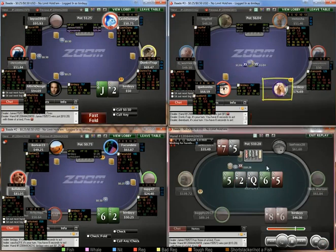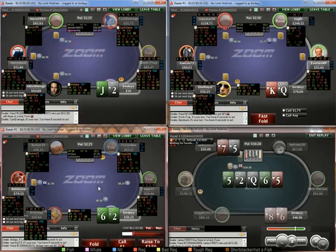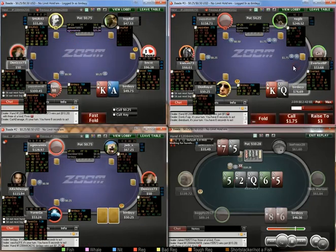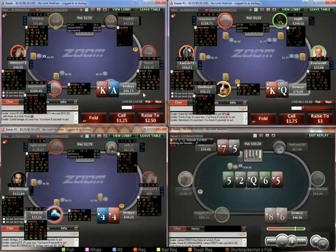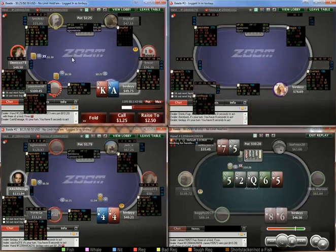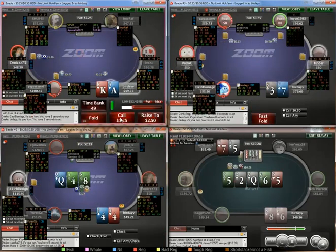Queen-9 easy fold. Again, you see a limp, just tag them as a fish. King-queen suited, I would squeeze here. As played, I'm just going to fold. This guy's really tight UTG — only 8% on my sample — so I am just going to call. Against looser guys I do prefer 3-betting.